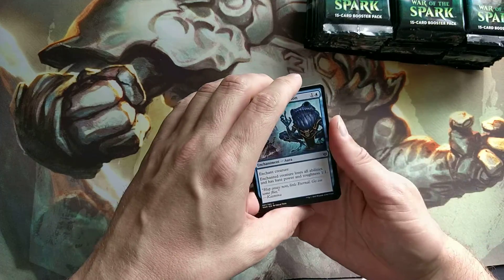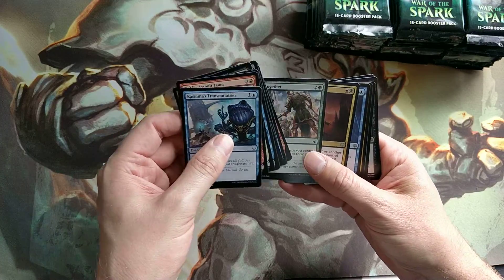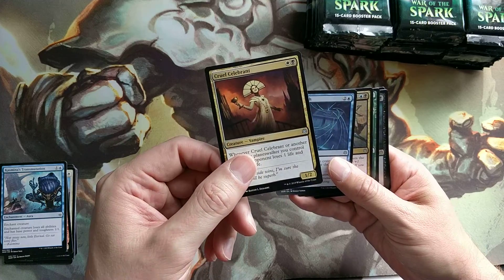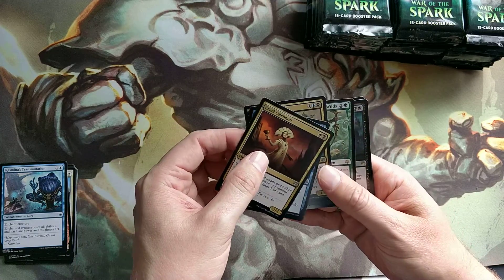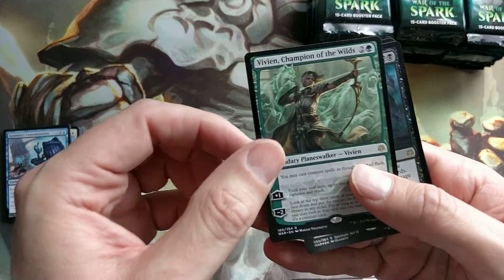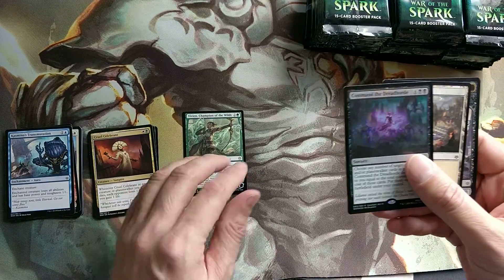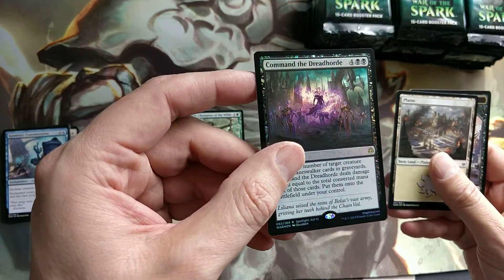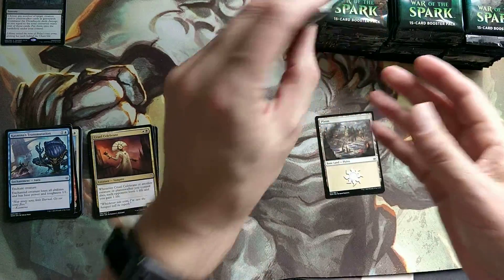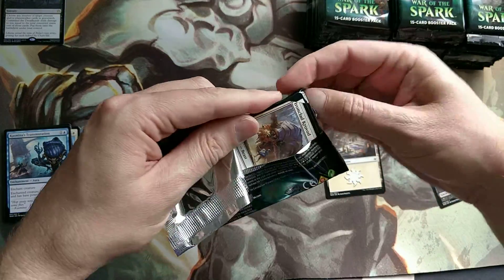These packs open differently. I've actually been playing a lot of MTGA, and there's a lot of cards like this one that are very, very popular. Can you see the coloring on this? It's very vague, or it's not as vibrant. But we have a Vivian, and a Commander Dreadhorde Foil. That's a nice one. Is that our Mythic Rare already? Apparently that's our Foil Rare in the first pack.